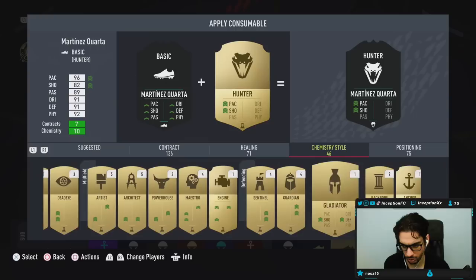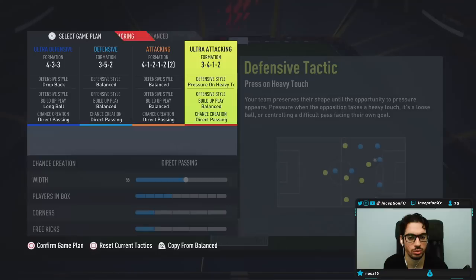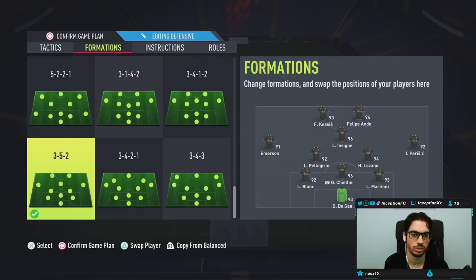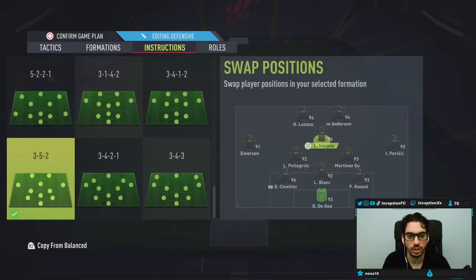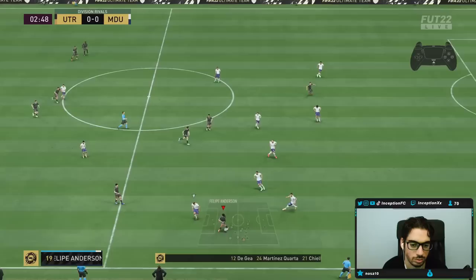We just finished unlocking him — not too expensive, I think it's like 100k, not a super expensive card. We're going to go ahead and give him the anchor. Let's see what we have here — 3-5-2 or 3-4-1-2. We'll do the 3-5-2. The 3-5-2 has one of the guys on balance, which is this guy. Instructions will be balanced so that way we can test him out on attack and defense. Let's try him out.